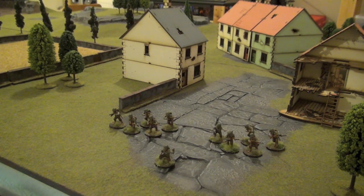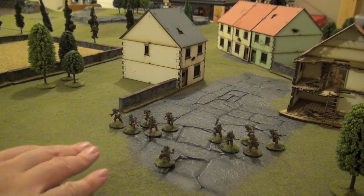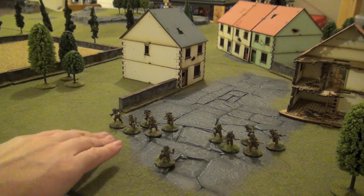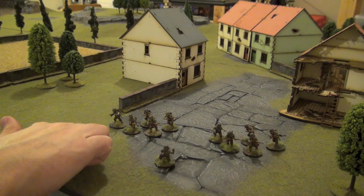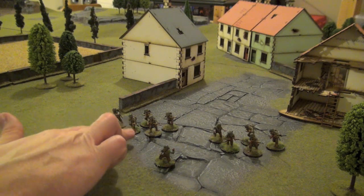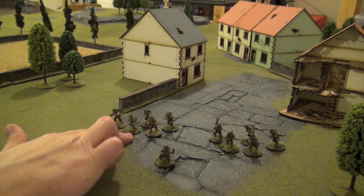When setting up your army for Bolt Action, you need to start with the minimum mandatory force selection. This is a reinforced platoon, meaning you have two squads each with an NCO. The effect of the NCO is on the morale of each unit — we'll see that in gameplay in later videos. In this case you'll have four riflemen reporting to each NCO.